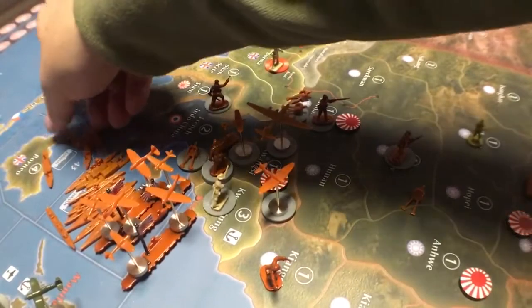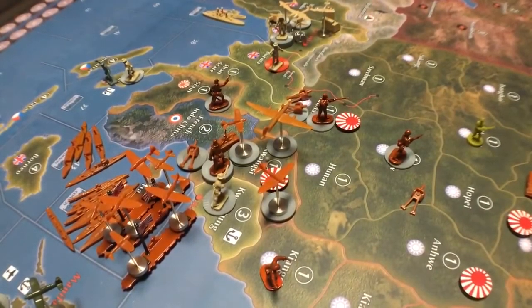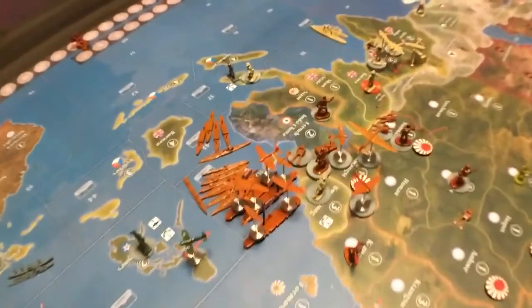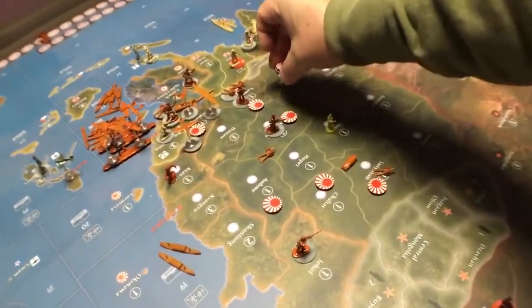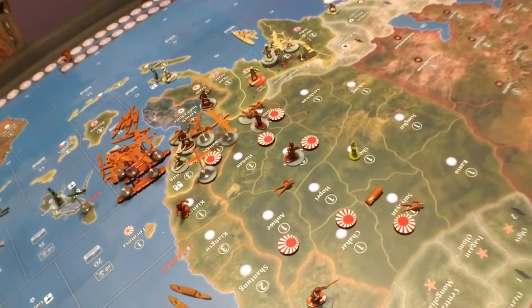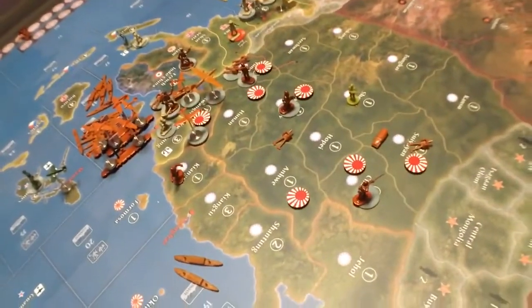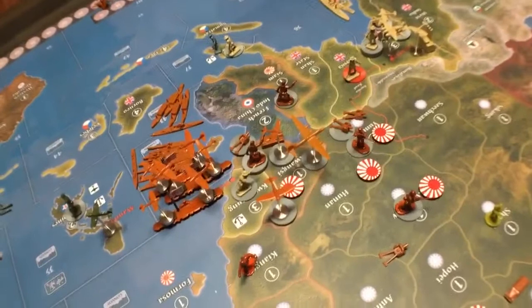There are some transports down there that we don't need anymore, so let's move them up a couple of spaces so we can use them in the north. We won't be able to get them back down there this turn, but hopefully we'll have Calcutta on the next turn. We've moved everything down that we could. Let's throw a couple of IPC chips down here — one there, one there, one back in Yunnan again. That's what it looks like after the end of the second turn.